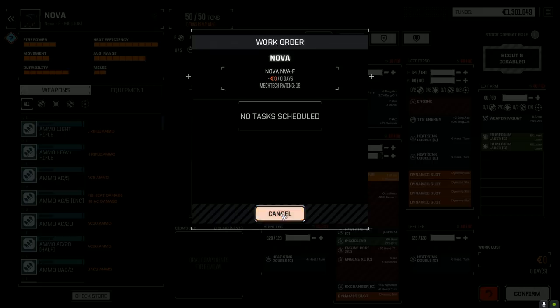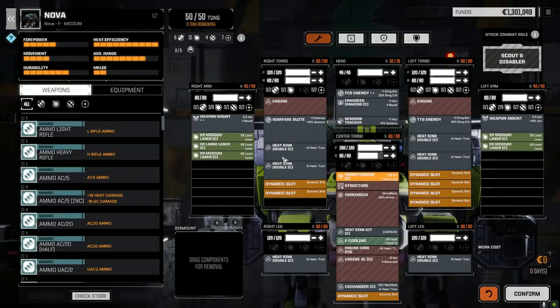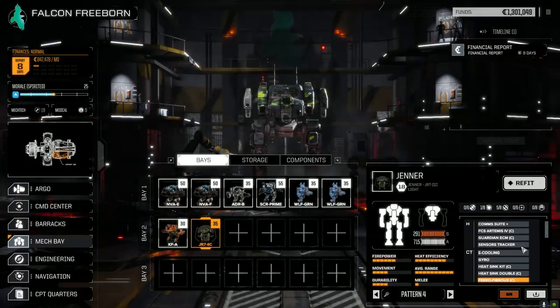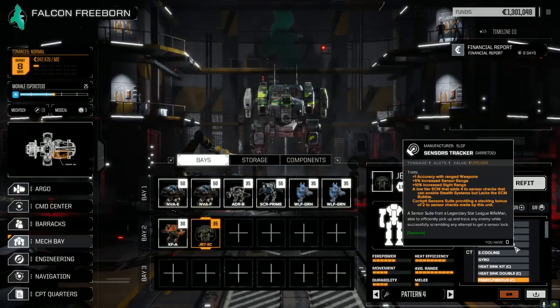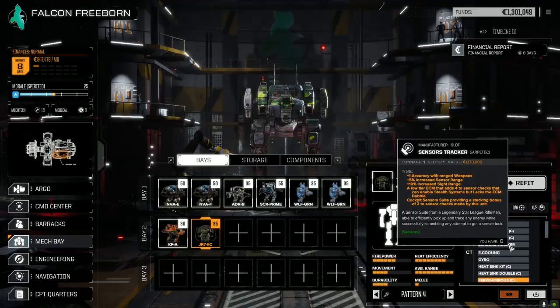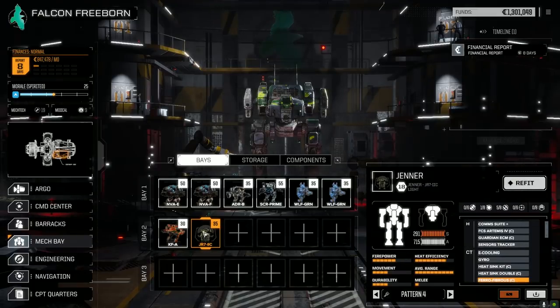I also did a minor tweak to the Jenner 2C — I put in the sensors tracker, which gives plus one to hit with ranged weapons. It's also giving a minor ECM and things like that, forward to sensor checks. Having an extra hit with the LRMs is nice.